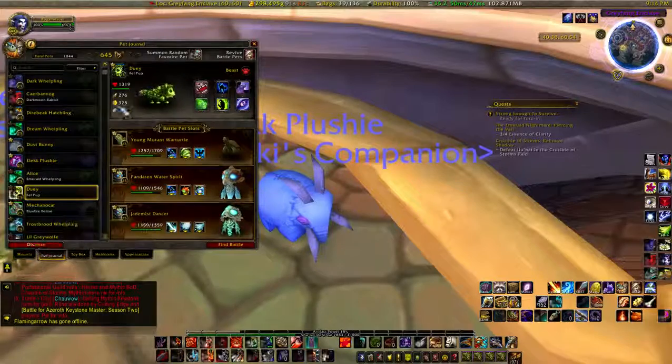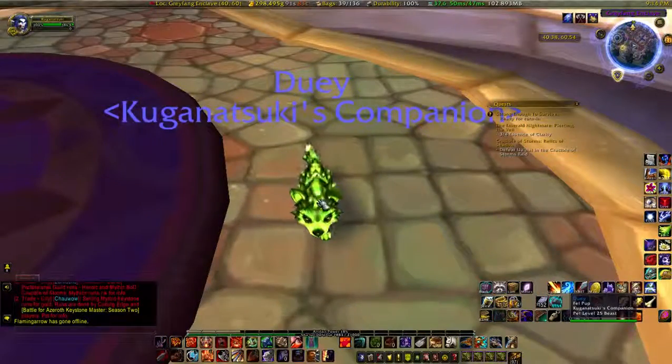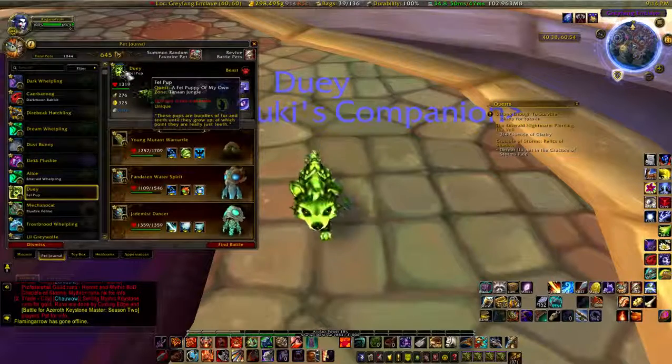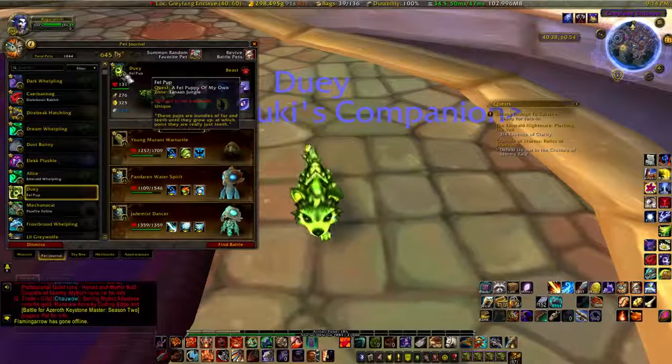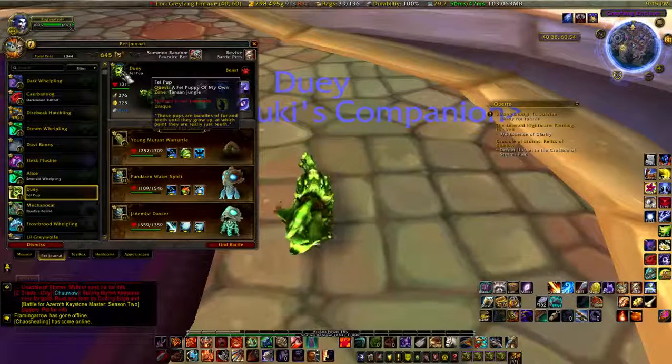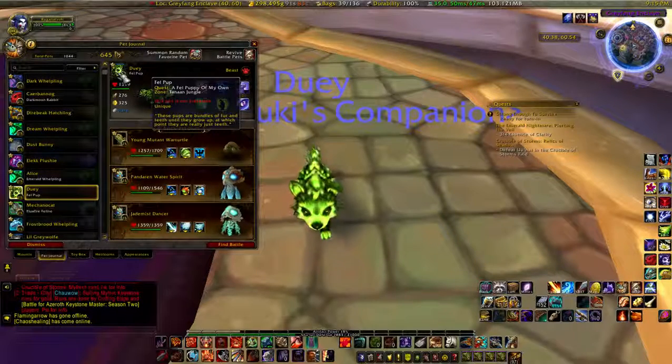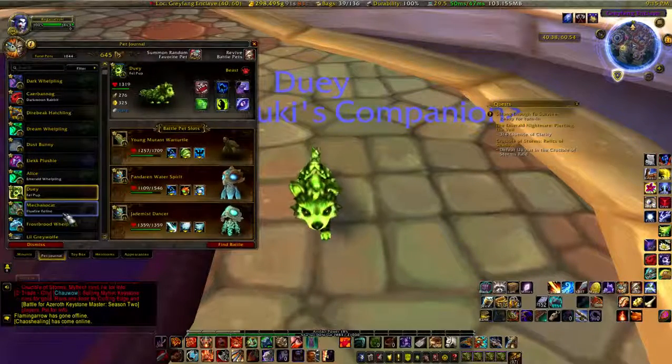This is Dewey — he's a Fel Pup from Tanaan Jungle, back at the end of the Warlords of Draenor expansion. As a hunter you can actually get a big version of these as your Beast Master pet by doing a special quest line where you purify them of their corruption — otherwise they're considered aberrations. These pups are bundles of fur and teeth until they grow up, at which point they are really just teeth, but they're still very cute.